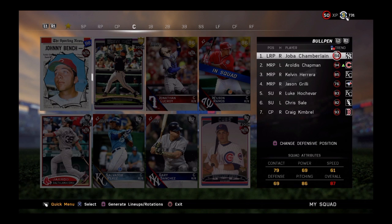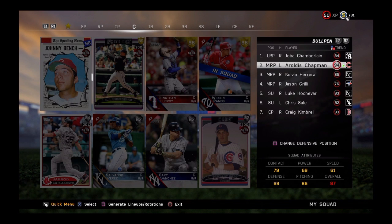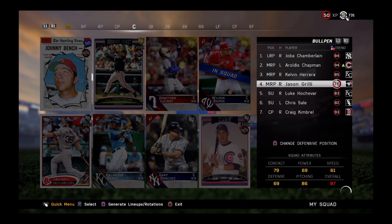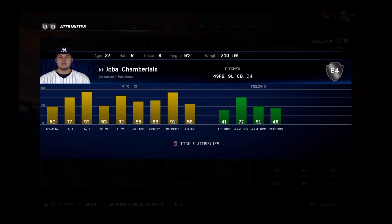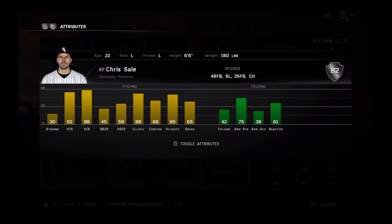For the bullpen, you are allowed 1 diamond, a maximum of 2 golds, and you must use at least 1 bronze card. There are no restrictions on flashbacks or anything in this one. My 1 diamond is Craig Kimbrell. My 2 golds are Aroldis Chapman and Kelvin Herrera. My 1 bronze is Jason Grilly — just a regular card. That leaves 3 options, and since there's a maximum of golds they have to be silvers, so I'm going to use flashback Joba Chamberlain, the regular Luke Hochevar, and the rookie Chris Sale.